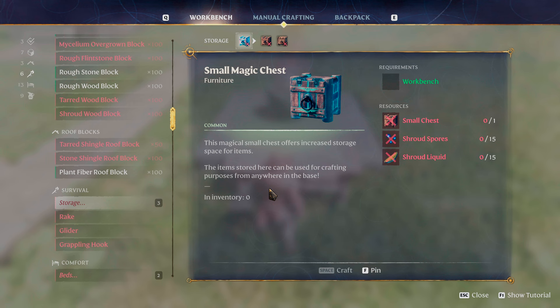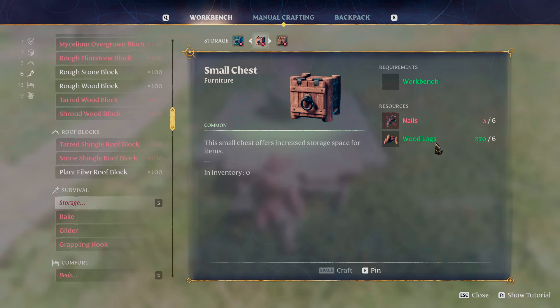So let's talk about making this. The resources we need are one small chest, 15 shroud spores, and 15 shroud liquid. For the small chest, you just need six wood logs and six nails.